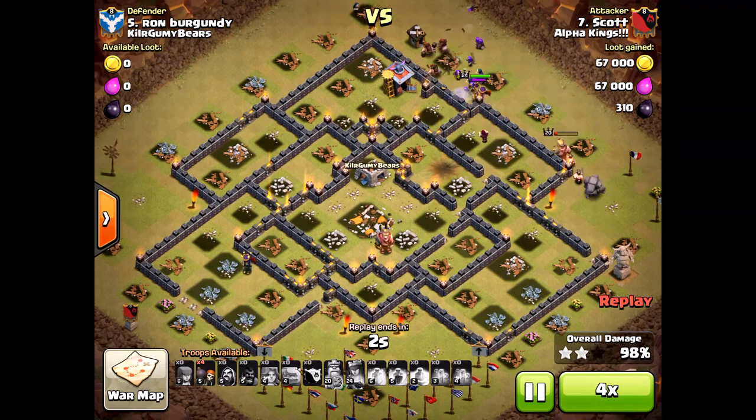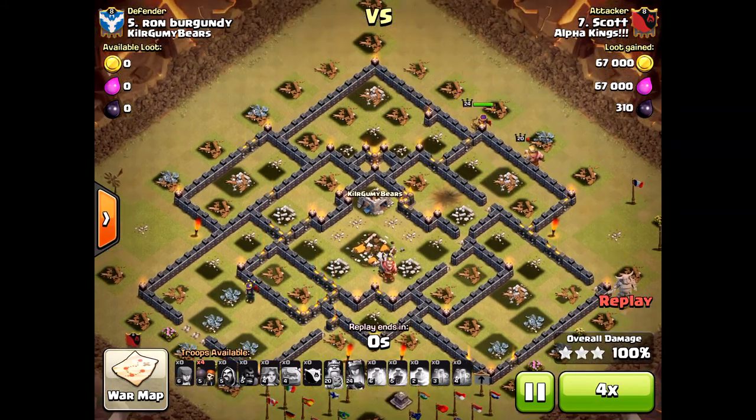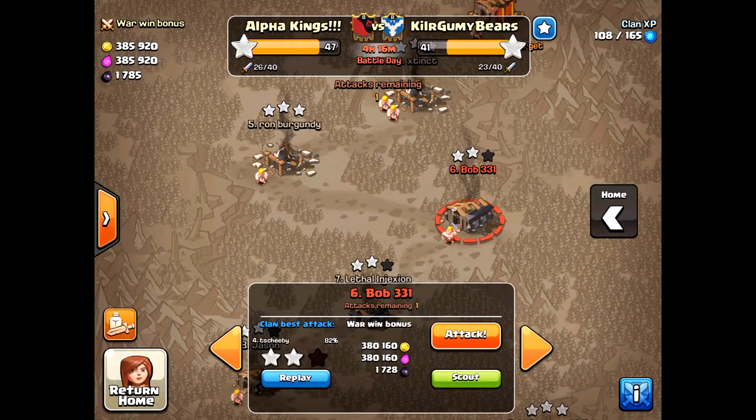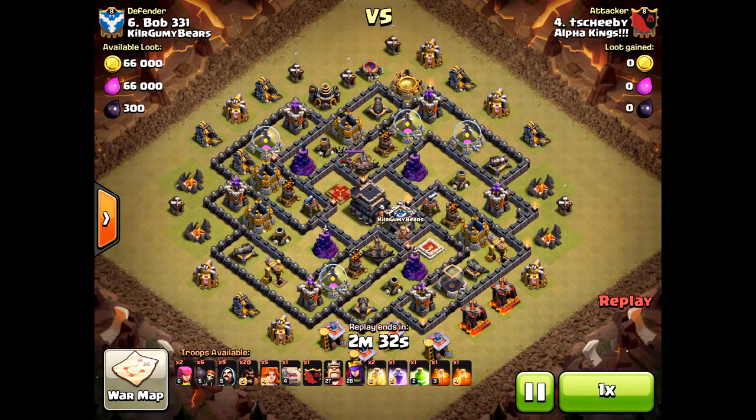He even attacked two up — he was number seven and attacked number five. Very solid troop composition. He brought two poison spells for the clan castle, of course, but it was a hound. All these are hound attacks, essentially the same attacks, but some are three stars and some are not.